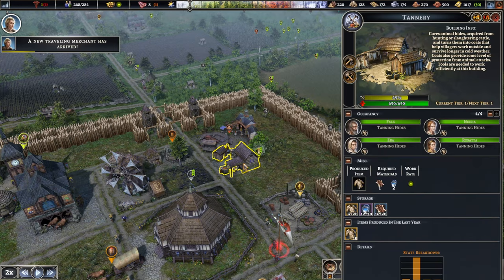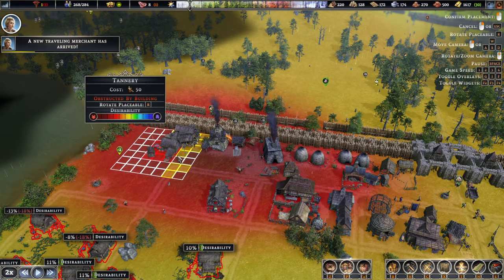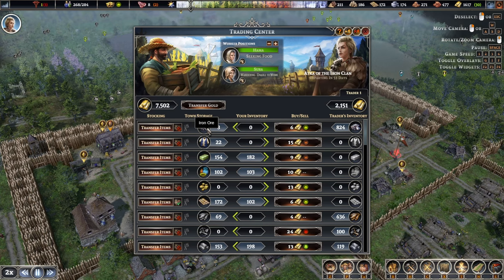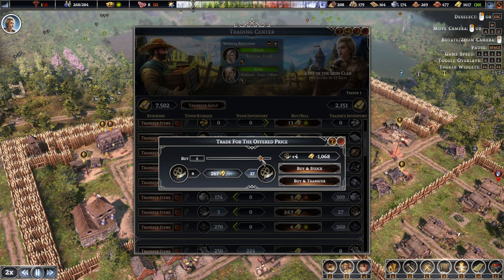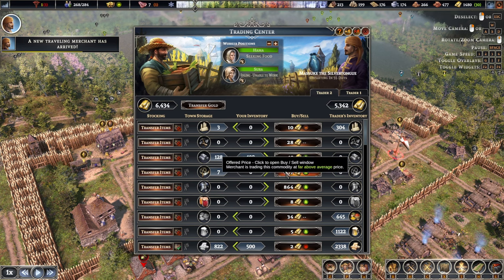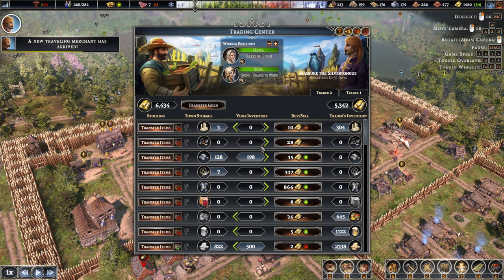One firewood splitter was here, one was here — so that's fine, you can stay here. Tannery — you could probably go to the other side already as well. That's a pretty huge negative debuff, so you're going to have to be pretty far from the housing. Why don't we leave you there for now. Another merchant has arrived — it would be great to sell you some iron ore but we just don't have any. I think the production is pretty fine. I might just buy a few more tools. That should be fine.